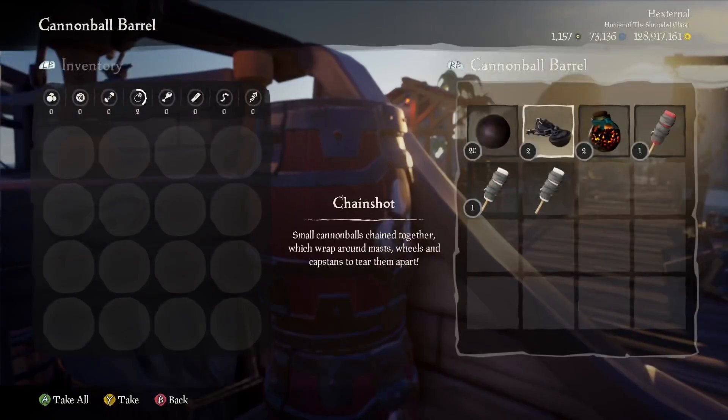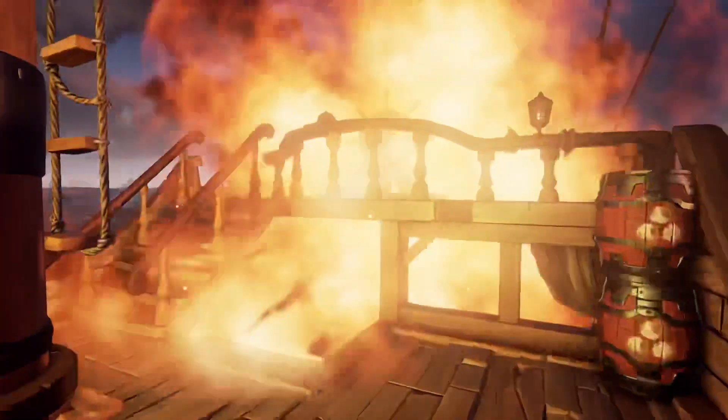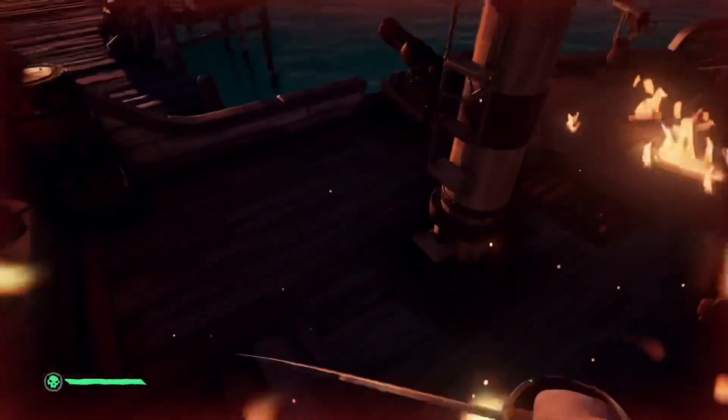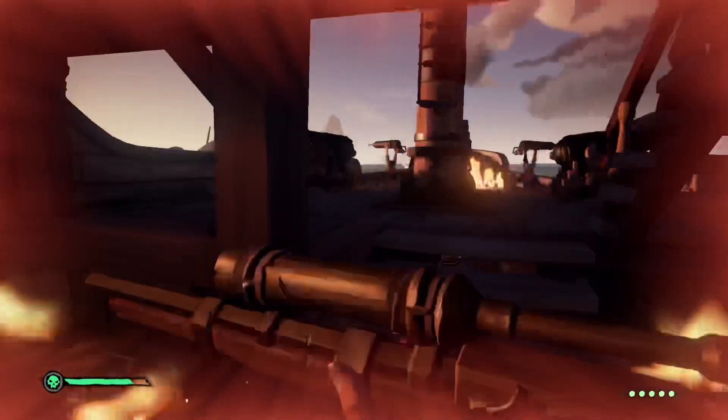Most of the time when players try to sink another ship with firebombs they just chuck them all over the place, which doesn't work very well since a lot of these fire spots are on the upper deck which doesn't make any holes. Spamming below deck doesn't work either, since as soon as one or two holes are made the fire on the bottom deck is immediately put out.